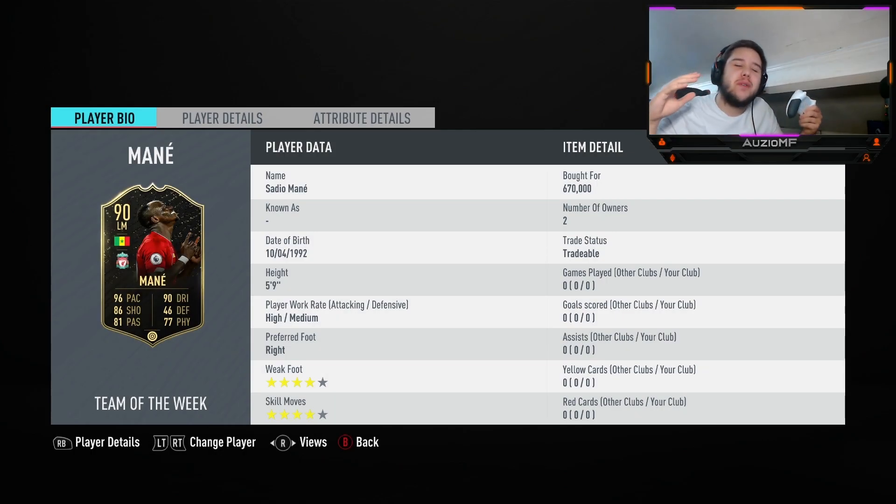What's going on guys, Ozzy here, welcome back to a brand new video. So today we have the Inform Mane, 90-rated — pretty sure it's the second in-form — at 670k. That's a lot for a single in-form, I must say. Now 5'9", the meta height. But let's look at the base of that card first: 96 pace, 90 dribbling, 86 shooting, 81 passing, 77 physical.